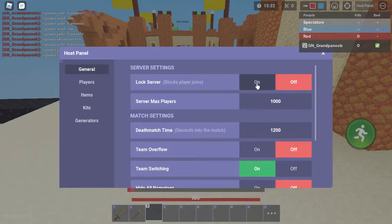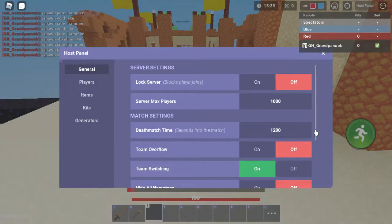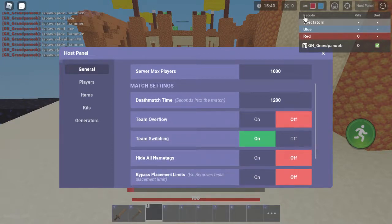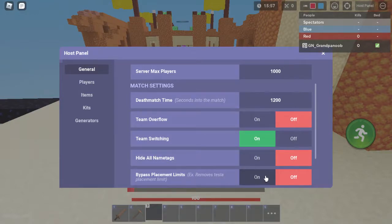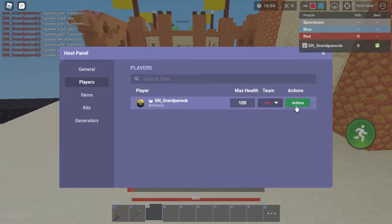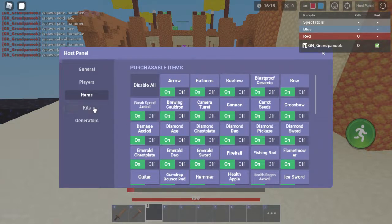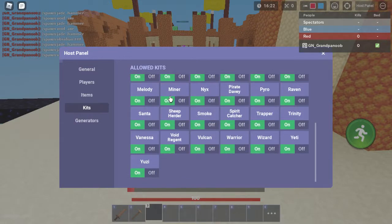You can go up here — lucky block server block, player joins. The server max players is a thousand, the deathmatch time is 1200 seconds — so there's only five minutes. Team switching is on, so that means you can switch teams. You can hide the name tags, buy mass placement, remove Tesla placement. You can also change your player's health, team, and set them to co-host. Blacklist items — you can turn on whether people can buy or use them. You can turn off kits — like if Aries is too OP you can turn that off.